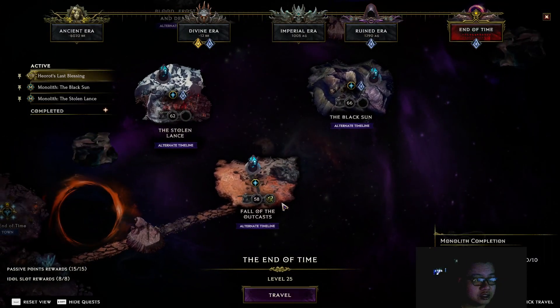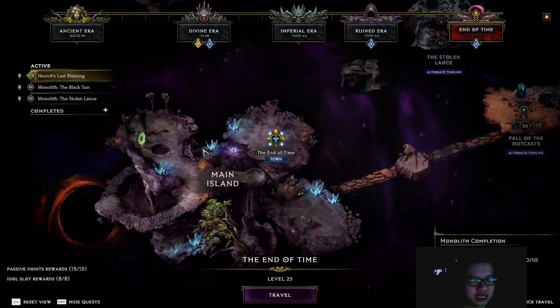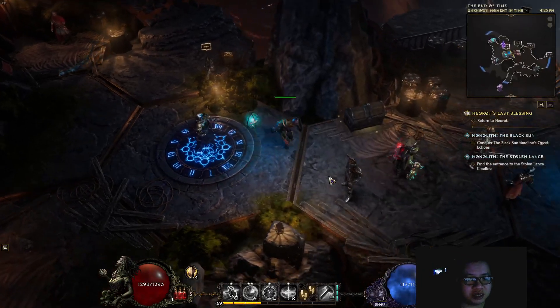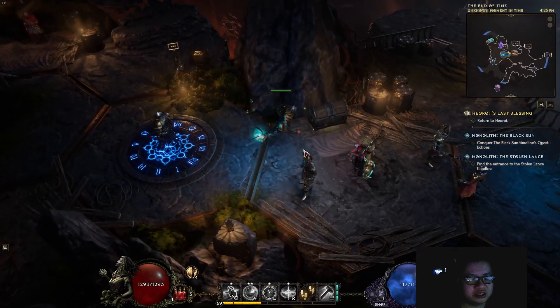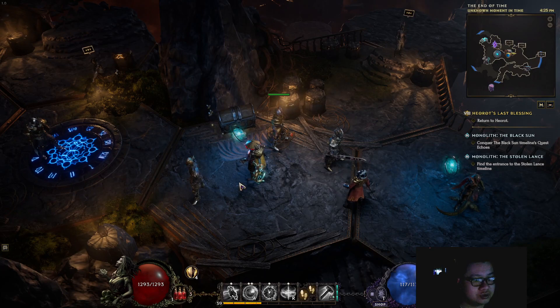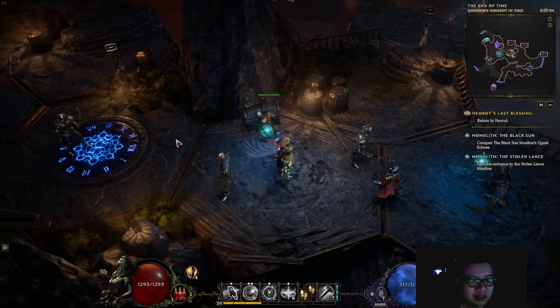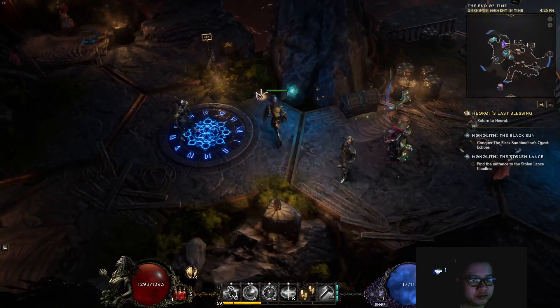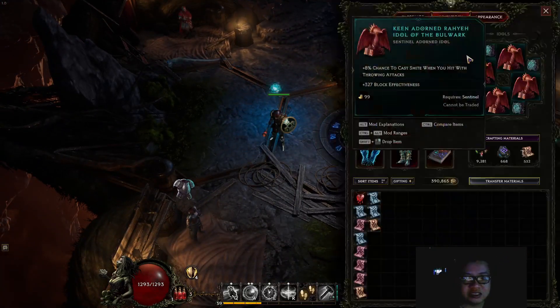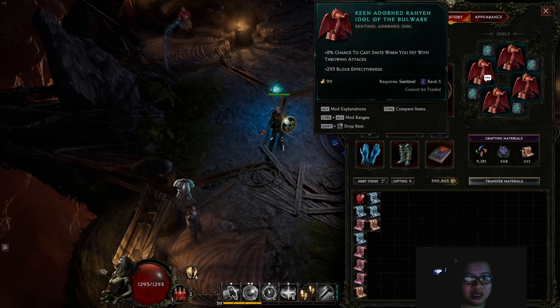You can actually just start out with this character and use the same strategy if you are choosing the Circle of Fortune faction. If you go for trade, then the obvious way is to just buy it if you don't have it drop. But for Circle of Fortune, that is, I think, the best way to target farm this particular item — adorned idols. If you want any other kind of idol that is rare to drop, then of course you can use the same method.